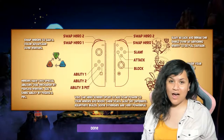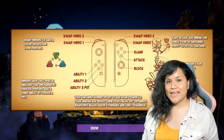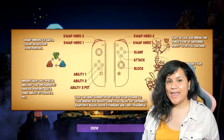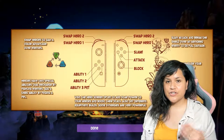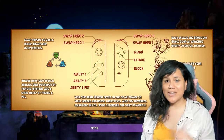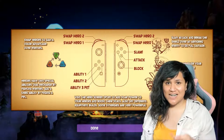Then we have block. Block does work. When we are fighting against the enemy, it's really important to utilize the block so that our health does not deplete. And then we have attack. Even though our characters are constantly moving forward and constantly attacking, we can control the attacks by attacking at certain paces and certain times.